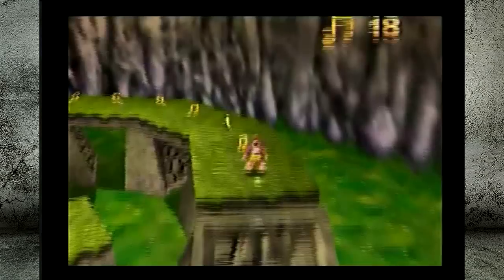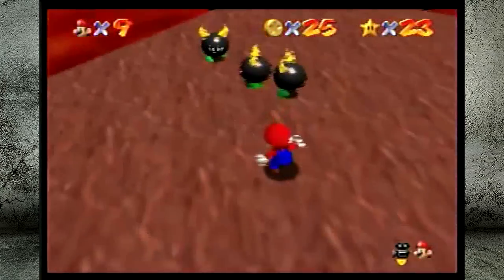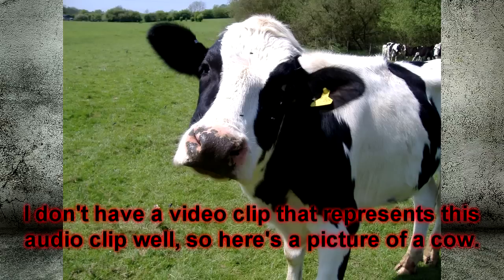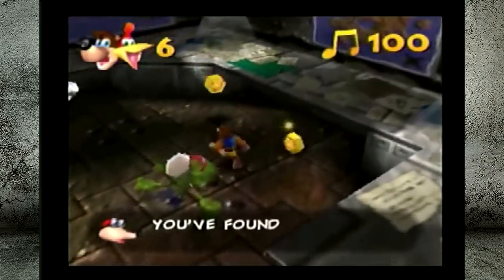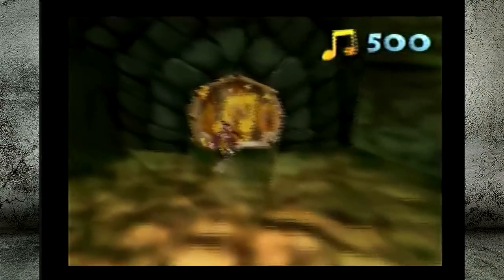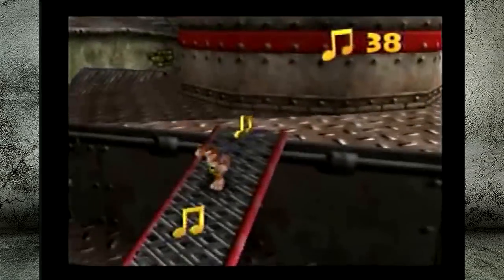Now let's talk about the coins — or in Banjo-Kazooie's case, notes. Coins in Super Mario 64 restore your life somehow, and in every main level you get a star for collecting 100 of them. In Banjo-Kazooie, you have a set note score for each level, which can be anywhere from 0 to 100. If you collect all 100 notes in a level without dying or re-entering, you've maxed out your note score for that level and added 100 notes to your overall score. Your overall note score is used to open up more of the overworld. This system works, but there is one thing I really hate about it.